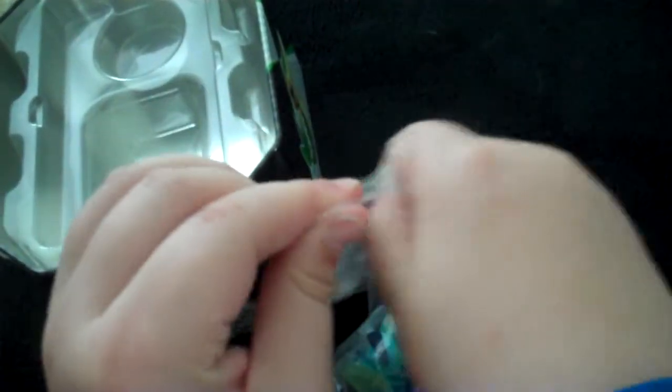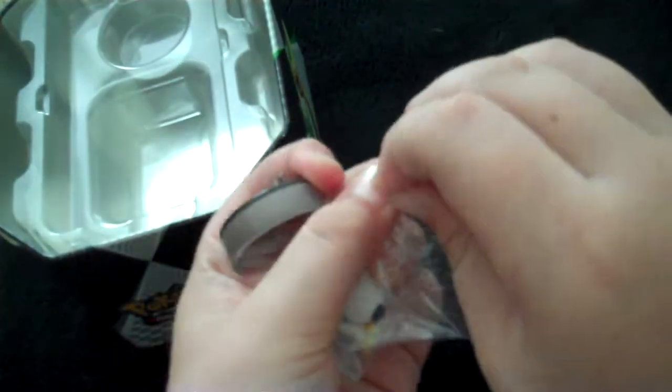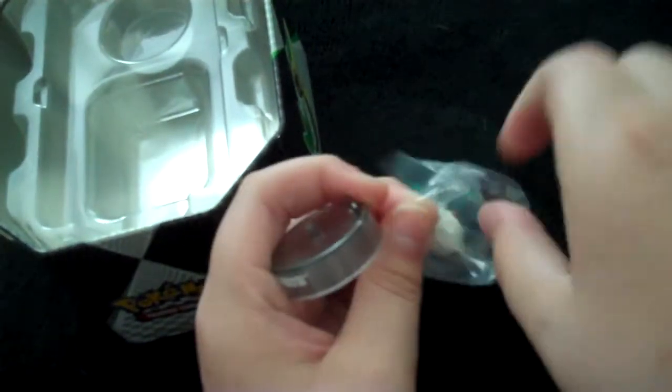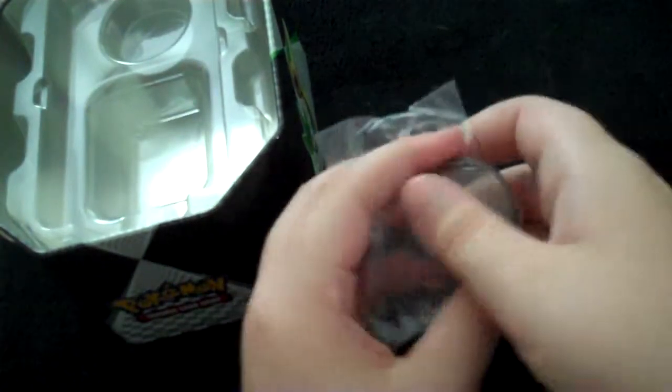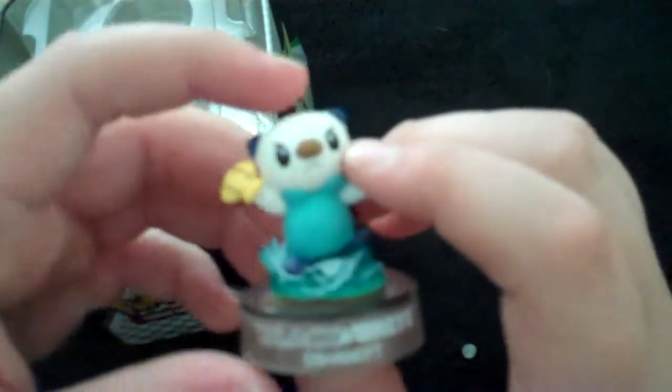But first, before we do that, I will show you the figure. We need to get this open. Here we go. That was easier than expected. There's the thing — Black and White. Now, how does he go on here? I think that's how it goes. Perfect. Here you go. Ashiwat is taking his chest and using it for battle.